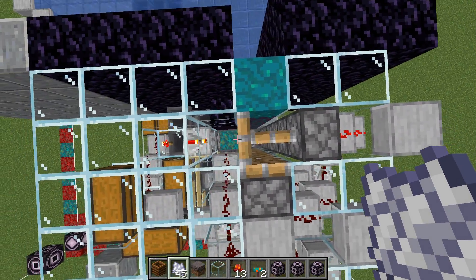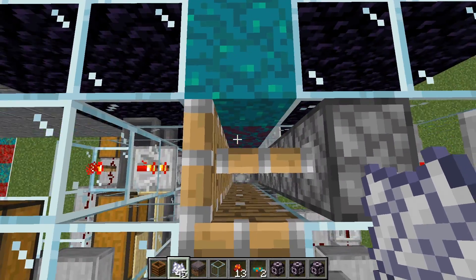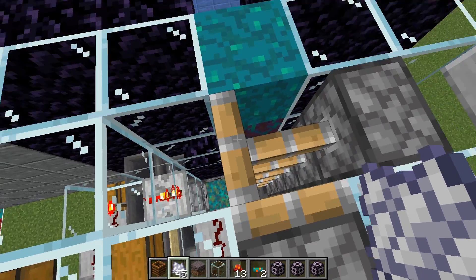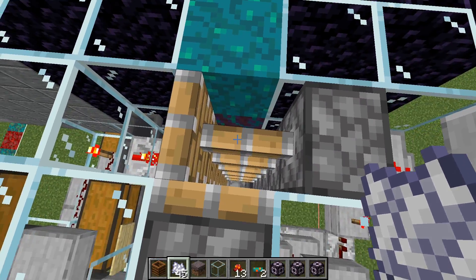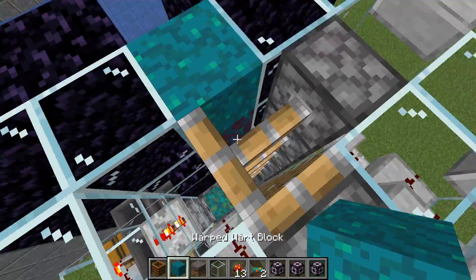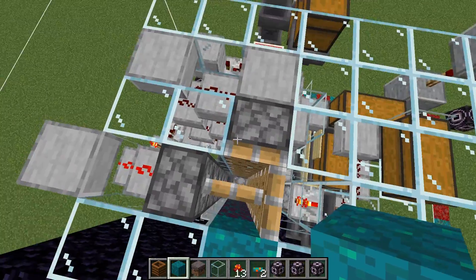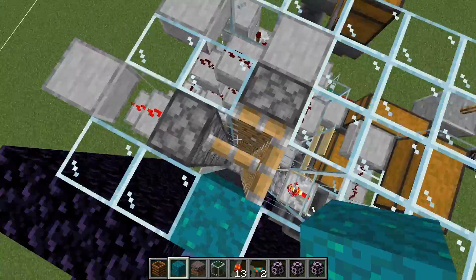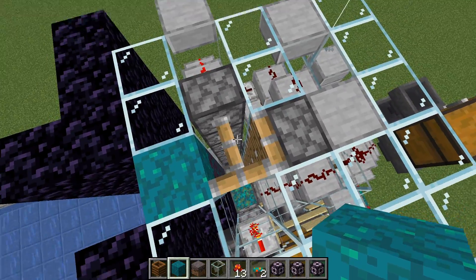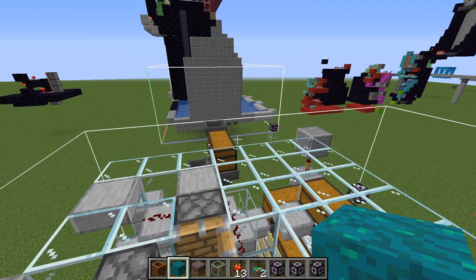These pistons are extended by default — they're extended so they take up the block space here at the piston head. It also means none of this will spawn in the way. If something did spawn there it would mean we'd have to push it out of the way, so it's easier to take up that spawn space. The main goal of the farm is to get the wood — or the stem really.